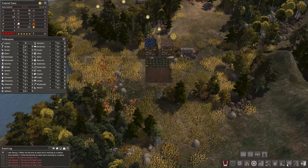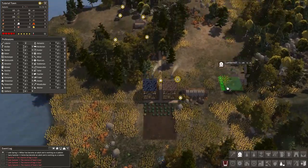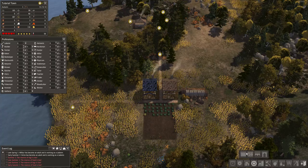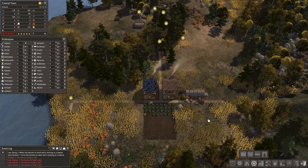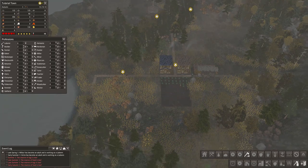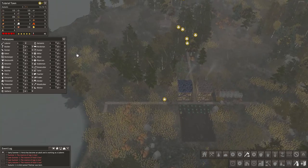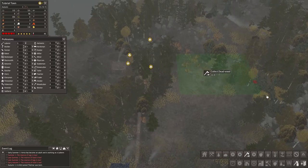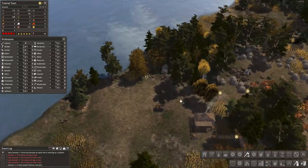We're getting into the cold here so let's go ahead and build a lumber mill - I typically call it a sawmill. We'll put that right beside the stockpile so we can start making firewood, which we're out of, but it will also help us make actual proper lumber, which is really good for several of the different buildings. I'm just trying to catch up on some of this stuff.